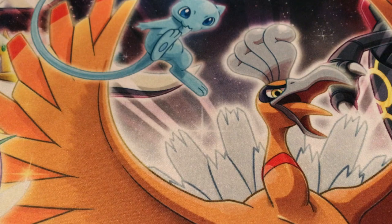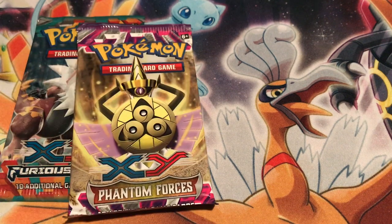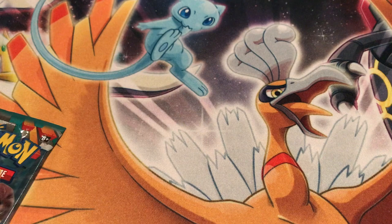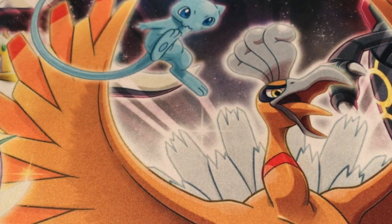I like to go by which packs I like, so I'll leave Rayquaza last, Diancy second last. Hawlucha — I actually really like using Hawlucha, it's kind of cool in the games. Then we'll have Tyrantrum first, Aegislash, and then Deoxys. Starting off with Pokemon X and Y Furious Fists — let's crack these bad boys open.